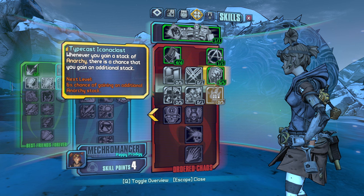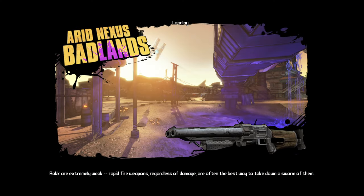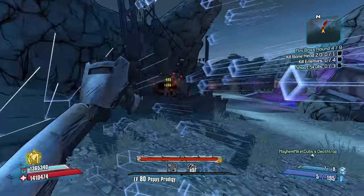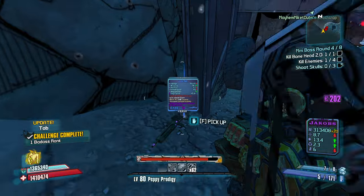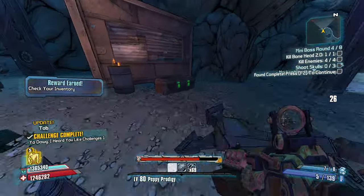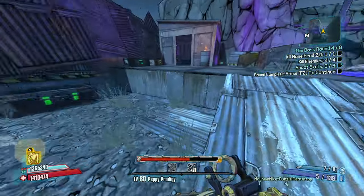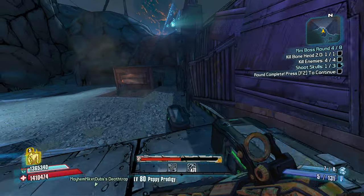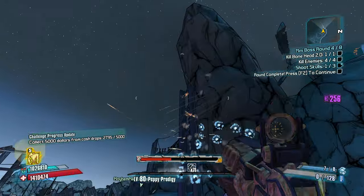I think Blood Soaked Shields is worth it still, and then Typecast Iconoclast class mod for more anarchy stacks. This is the way — believe in it and it will believe in you. Air next to Badlands — this Saturn fight? No, not it's Bonehead! What's up homie? Get that, give me some Death Trap action. Just quad him. Now we're just one-shotting everybody, holy cow. I'm liking everything that's happening right now. 71 stacks seems to be good enough.